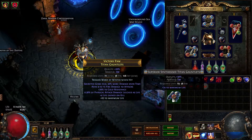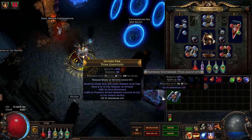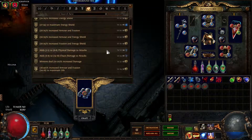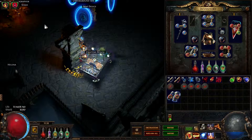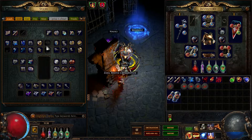The plan is to get four blue sockets on these gauntlets. The first thing you need to do is get two sockets on the item. Now chrome it until you get two blue.